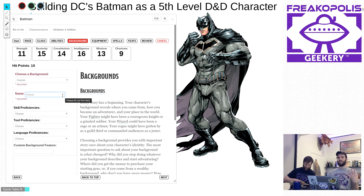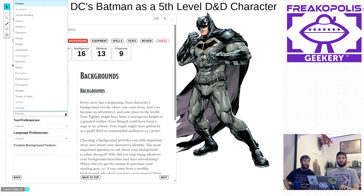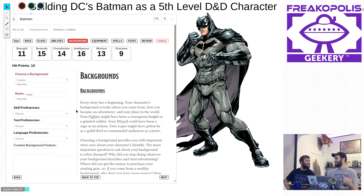Personally leaning towards noble because his wealth is one of his main features. A noble gains proficiency in history and persuasion. History makes sense — investigating things in Gotham and referencing a lot about his city. Hermit gets medicine and religion, which doesn't cover it. Folk hero gets animal handling and survival. This is where D&D falls away from the Batman concept a bit, but noble is the closest within the Player's Handbook.